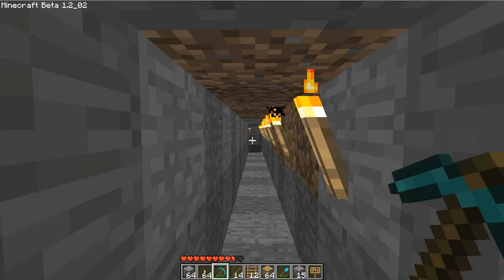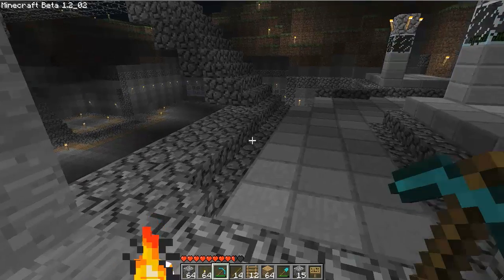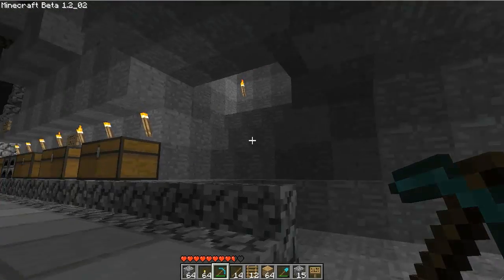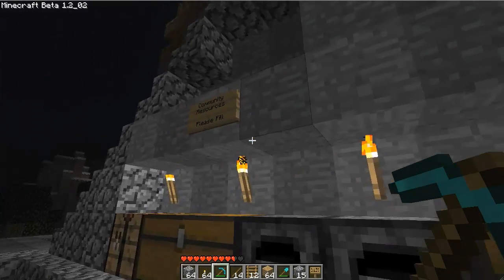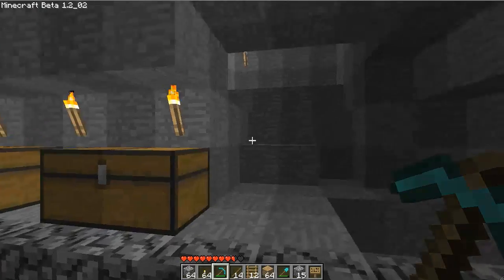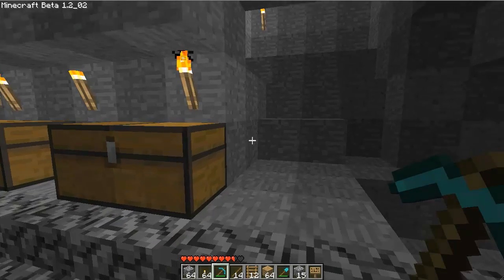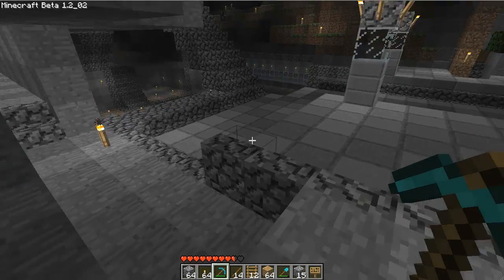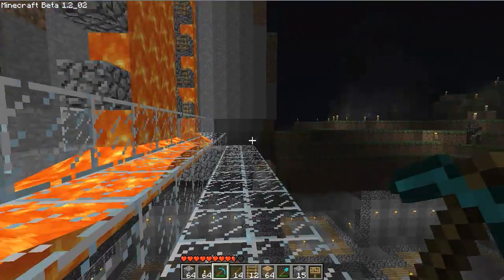Let's go to the back entrance. Gotta smooth out this area, figure out what I'm gonna do here, make this more of a storage area — it's gonna be a community chest. I have to install a server plugin so that creepers don't blow up stuff, because it's really annoying. Though it makes it fun, so then you have to rebuild stuff. Nah, I'll keep the creepers on. It is fun having them on.